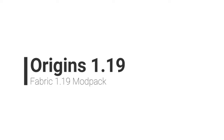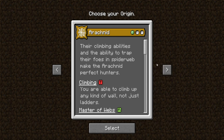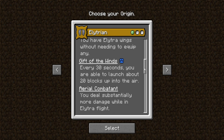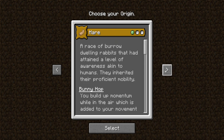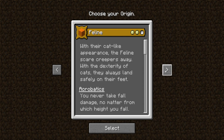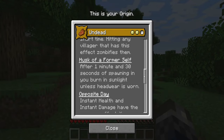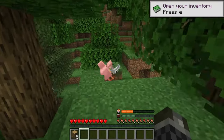Origins 1.19. This modpack is entirely focused around the Origins mod, which lets you choose an origin in-game that functions just like a class in an MMORPG — each with special abilities that help or hinder your gameplay experience. From phasing through blocks as a phantom, to having innate wings as an Elytrian, there's a range of useful perks and negative effects that make each playthrough different and unique. The pack also features the Extra Origins mod, which adds more bonus origins and classes to the base system, along with a few other minor origin-adding mods to flesh out the core experience.